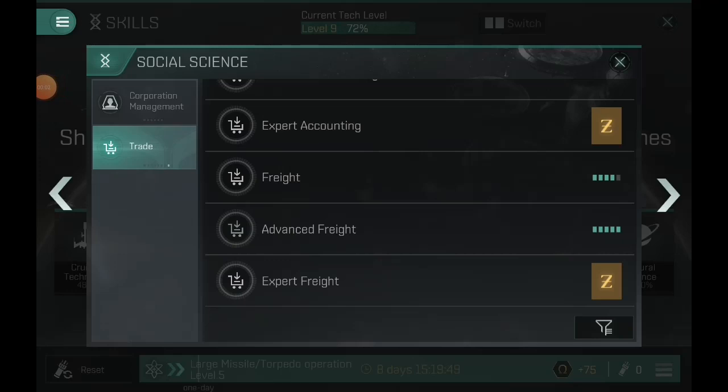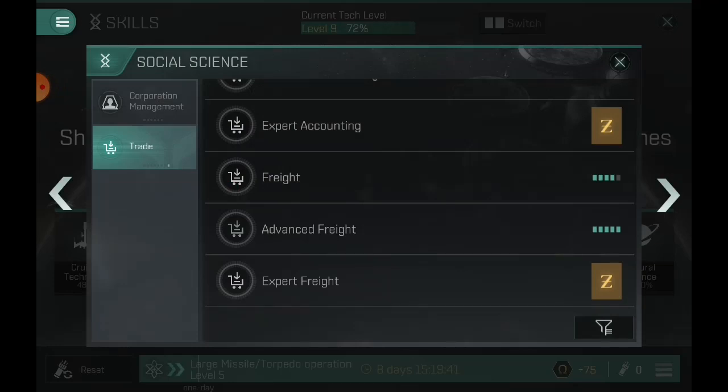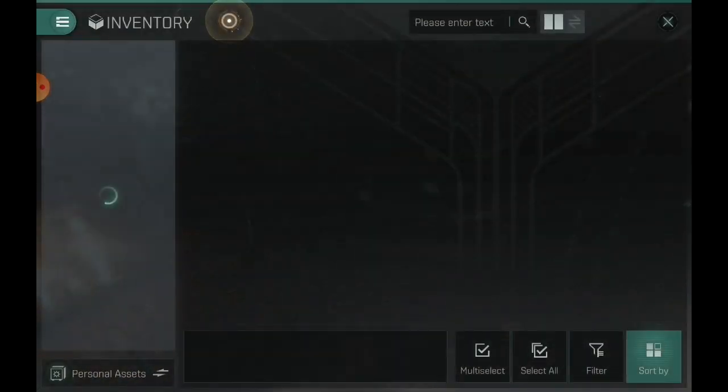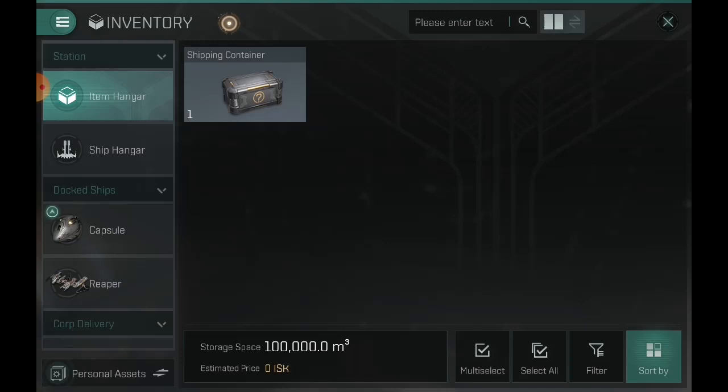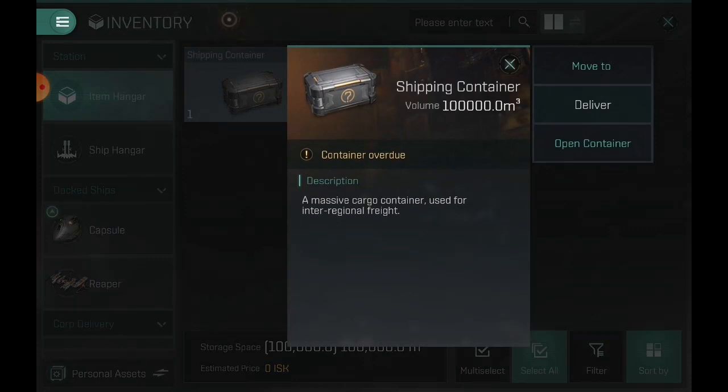After 11 days of training advanced freight, wasting all my skill points and pumping every skill point into advanced freight, it is time for me to open up my juicy chest. This guy had a 700 mil collateral with a 200 mil bounty if I delivered it. I decided to keep it and train my skills to five five and open this up. This is a 100,000 cubic meter shipping container.